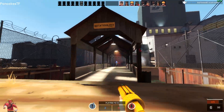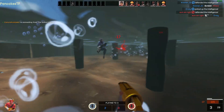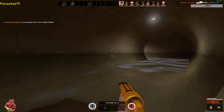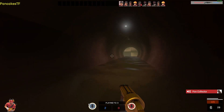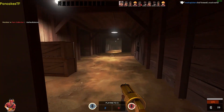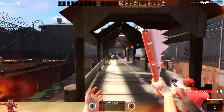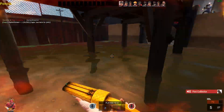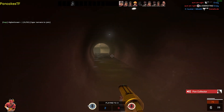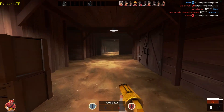Now, with something a bit more useful — the Mad Milk. I would say this and the Pretty Boy's Pocket Pistol are my two preferred Scout secondaries. The Mad Milk really does come with a lot of utility: when you hit an enemy that's covered in it, you'll regenerate health, which can be a lifesaver for you and your teammates. You can also extinguish afterburn if there isn't any water nearby. Extinguishing a teammate with it can also reduce its recharge. Mad Milk is probably pretty damn useful.